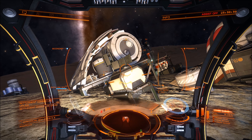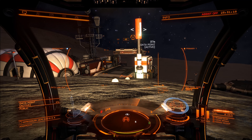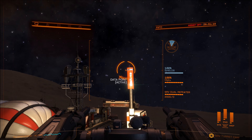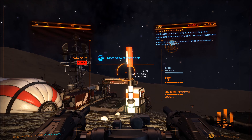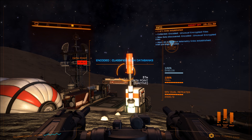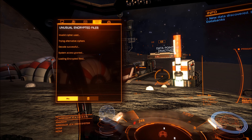As well as the comms links, there is also a data point you can scan which is just over here. It's exactly the same process - you get your turret and go up to it and use the secondary fire to scan it, after which you get some encoded data. I don't know what you can do with it at the moment - it just says it's all encrypted. You see two unusual encrypted files and it says it's tried to decipher it and been unsuccessful. That's the same for the other message - it might be something I haven't got the right equipment for.